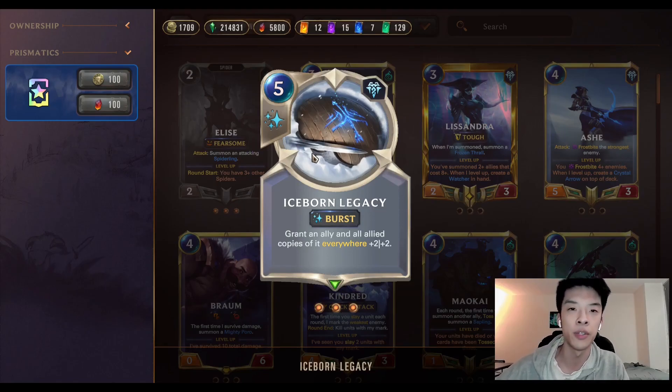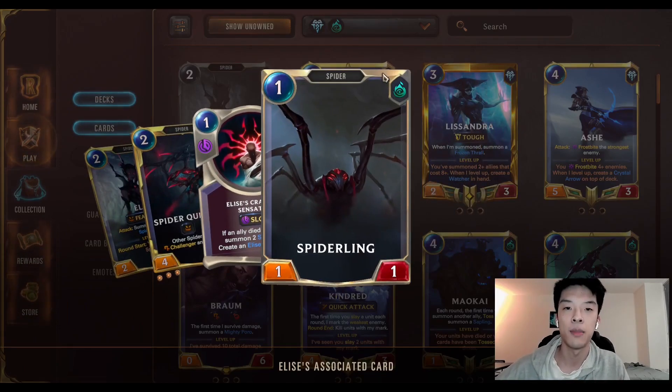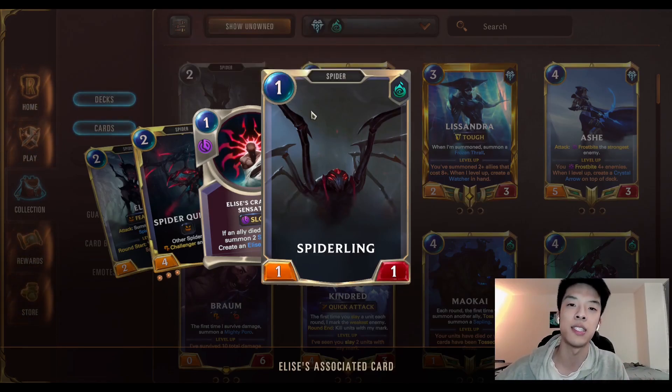For those who don't know, this is the card that made the Iceborne Poros deck work. This is a 5-mana burst speed card that says: Grant an ally and all ally copies of it everywhere plus 2, plus 2. What you want to use this on is the Spiderling that you get off of Elise or anything like that, because a lot of things in your deck are able to summon Spiderlings, so this can scale up really quickly, and now you're a tempo-oriented deck.